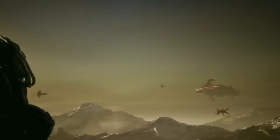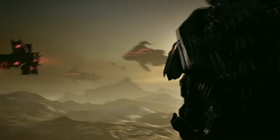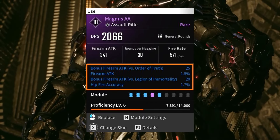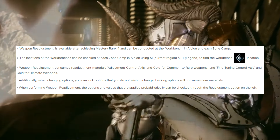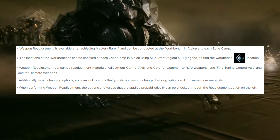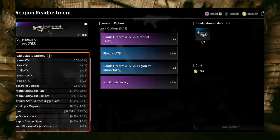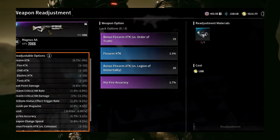For those who have already played the game, there is a weapon readjustment feature that changes weapon options for rare and above items to efficiently match the Descendants' preferences. Weapon readjustments are available after achieving mastery rank 4 and can be conducted at the workbench in Albion and each zone camp. You'll be able to alter the weapon attributes to play to the best of your abilities.